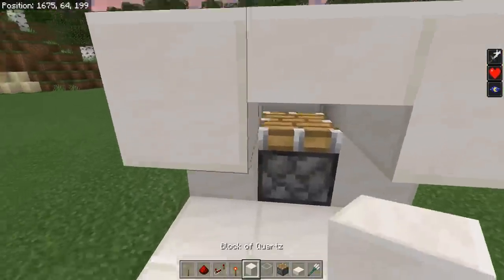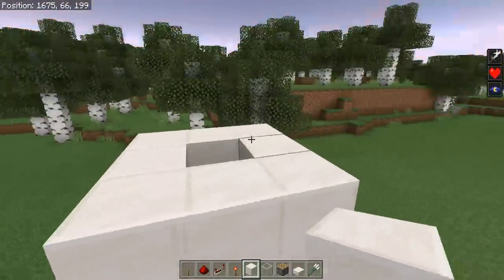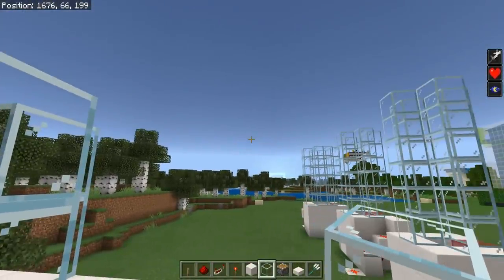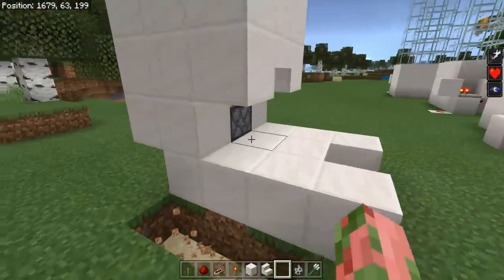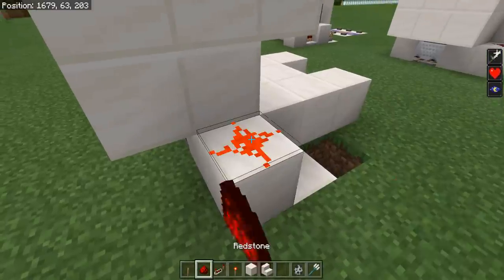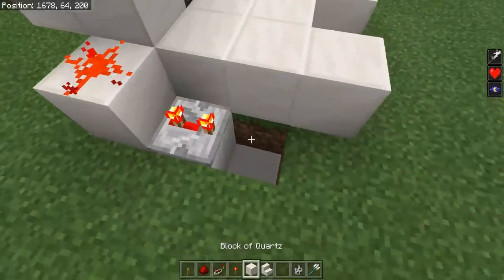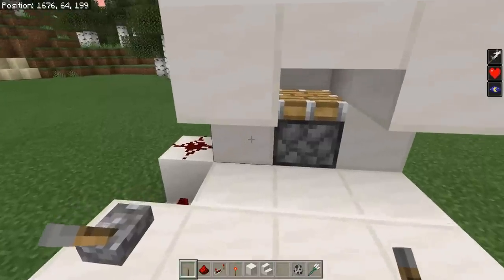Put some blocks on the floor — that's where you'll be standing to gather experience. You can leave a gap to open the chest if you like. Put one more ring of blocks above that, all solid blocks. From here on up everything else can be glass or whatever you like — this is just the tube going from your mob farm into your kill chamber. For the redstone, remove three blocks to the side, place a block with a redstone torch on the side, a solid block above it, and redstone dust on top to power your piston while keeping everything hidden.